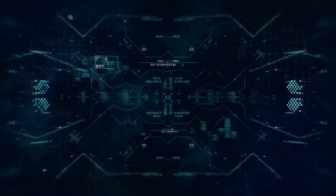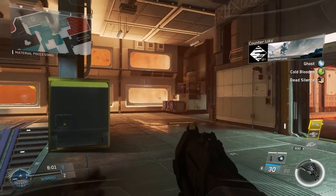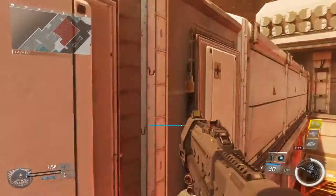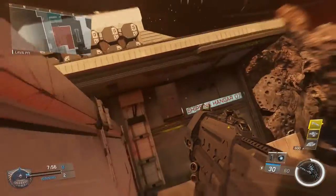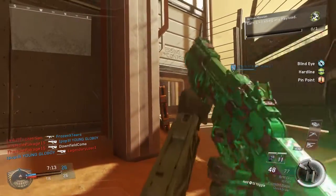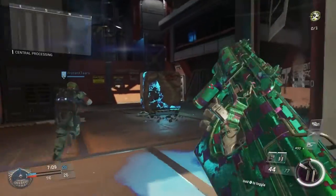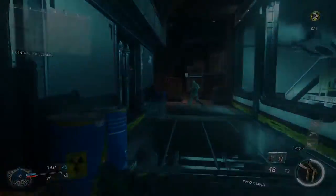The first thing I'm going to do is call in a counter UAV, but since you really can't see anything from my perspective on this gameplay, I'm going to switch over to another game where the enemy team called one in on us, and you'll see that my radar is now scrambled. The counter UAV is keeping us blind from what the enemy is doing.